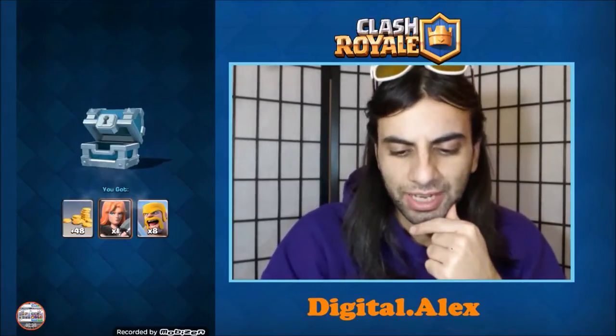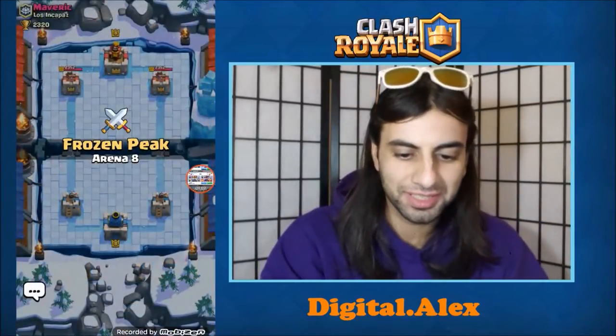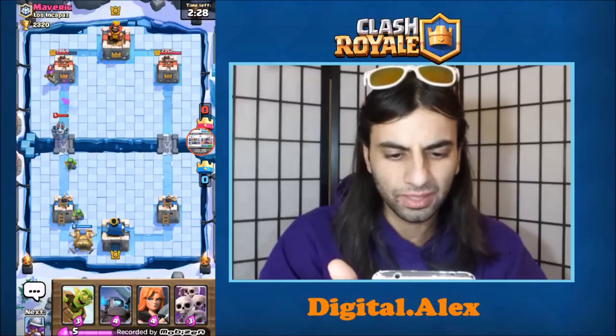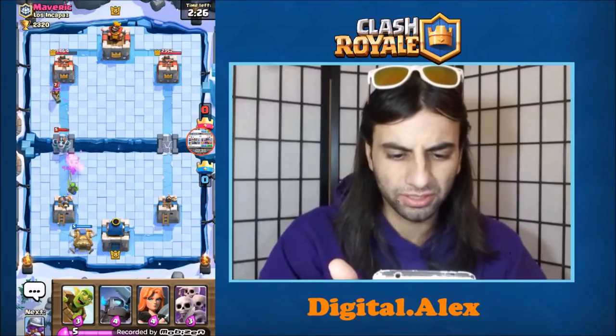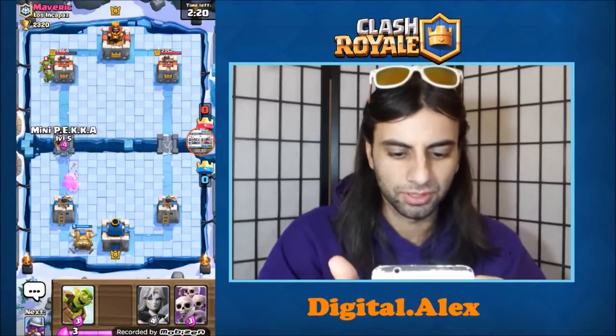And a Valkyrie. Valkyrie is actually pretty cool. So you guys are seeing this live. No big surprises, nothing special. So what we do is we're going to apply the Chipper strategy. He's going to play his right side, so we're just going to play like this. We're kind of off to a good start.